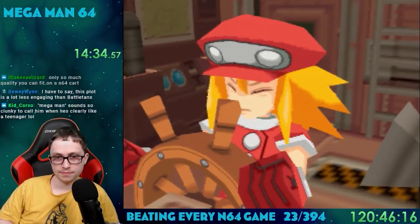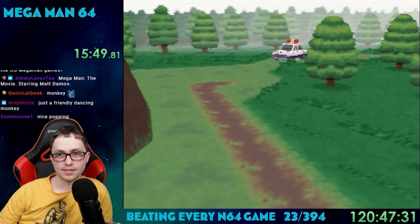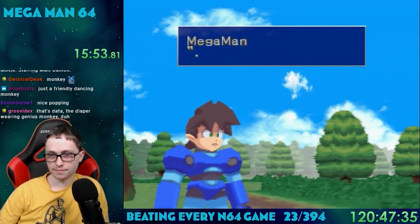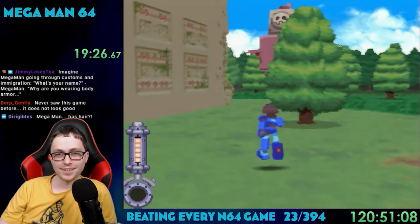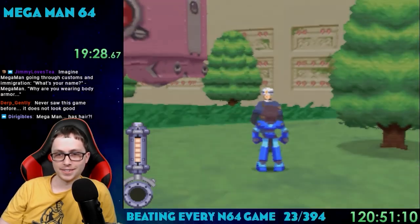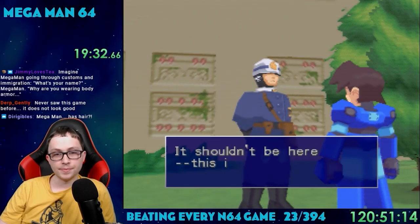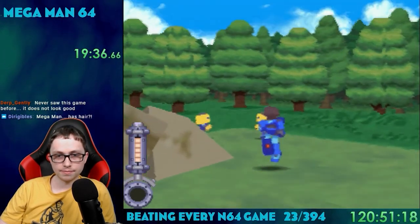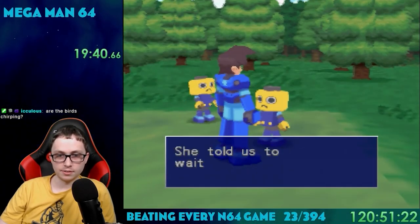Mega Man, along with Roll, Barrel, and a dancing monkey are stuck here until they can fix the ship. A police officer shows up to investigate the crash, then we're off to explore. Along with all the dungeon exploring and stuff, this game is also kind of like an RPG in a way — way different than any of the Mega Man games on the NES or the SNES. Wandering around open areas, cutscenes, lots of NPCs to talk to — this is so different from that old formula.